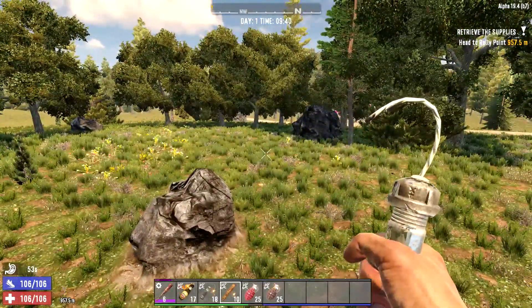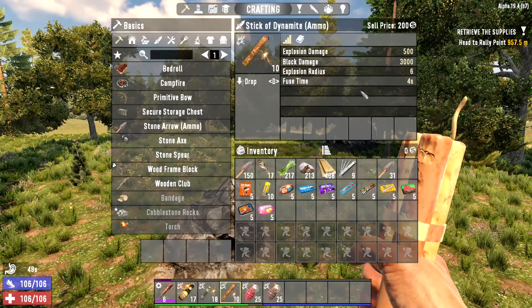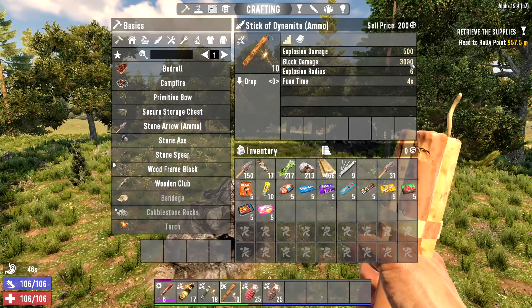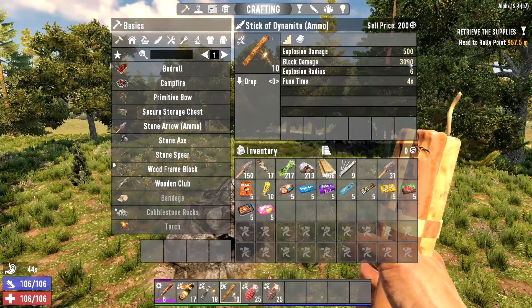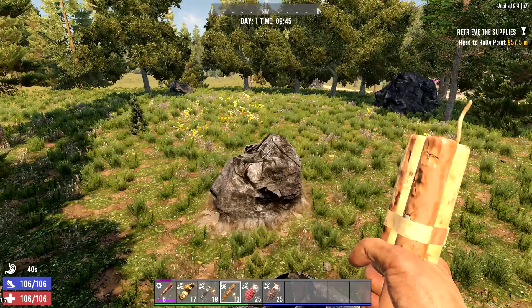Dynamite is the same thing — you right-click and throw. It also has a four-second fuse time, but it does way more block damage.